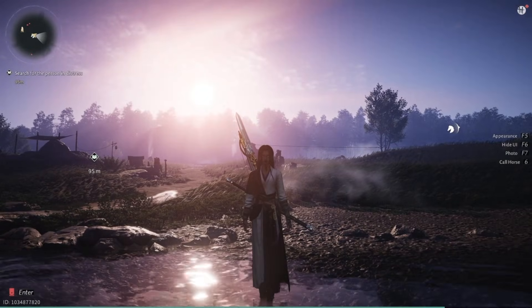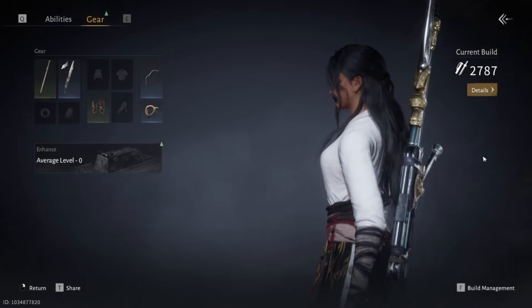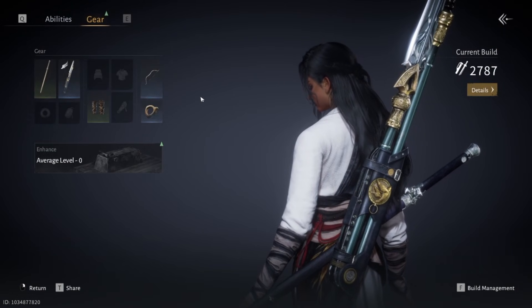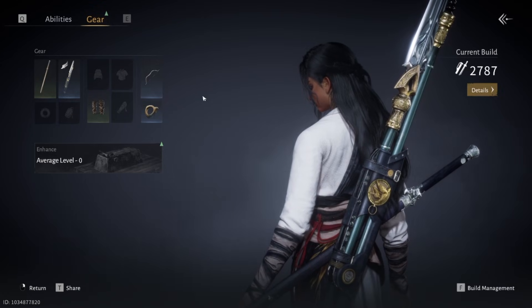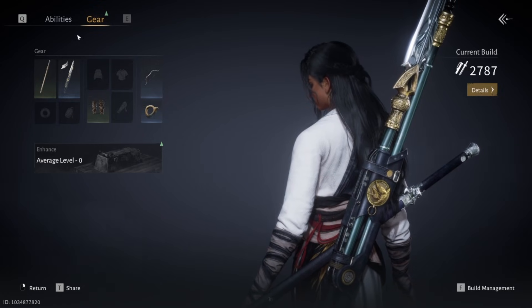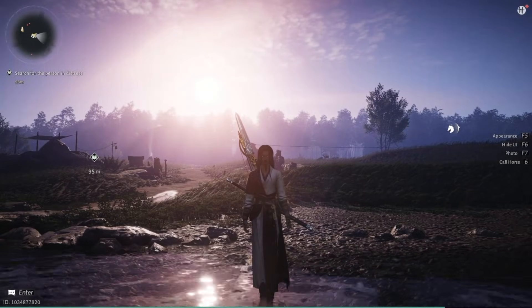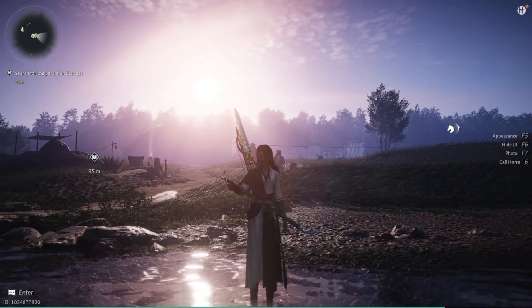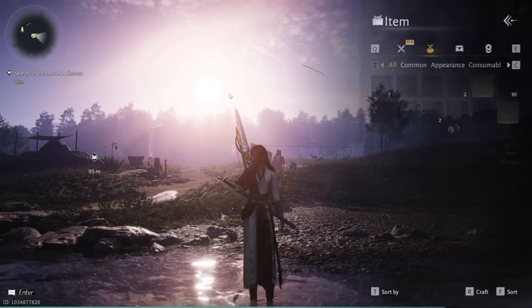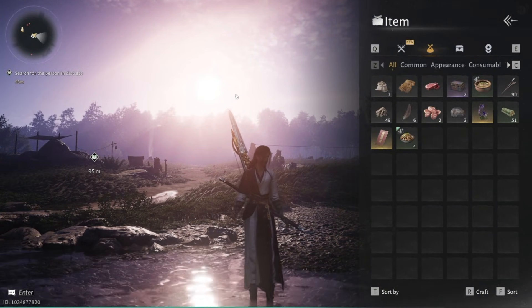To open your gear and abilities interface, you're going to press H, like happy — because we are happy that we get to play this game now. And just in case you skipped to this part of the video, press B to open your bag. It's an interface, so I wanted to include it here as well.